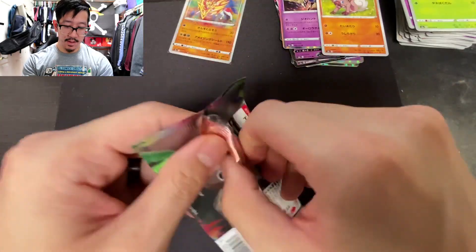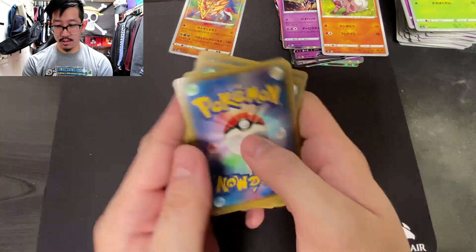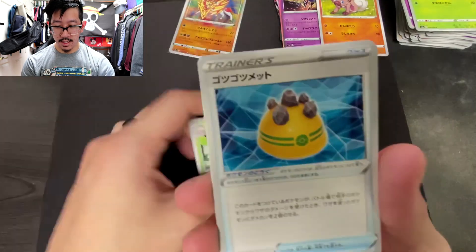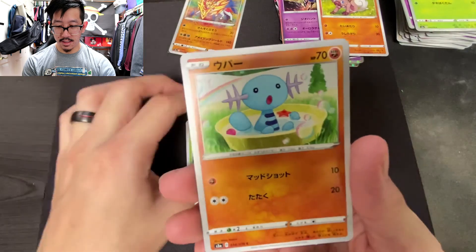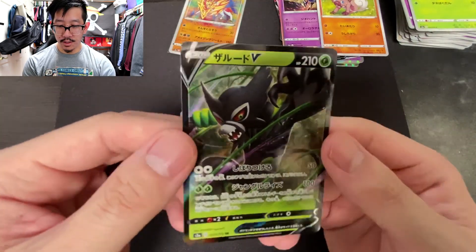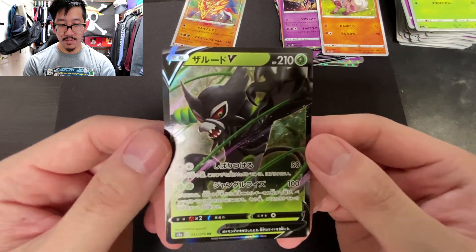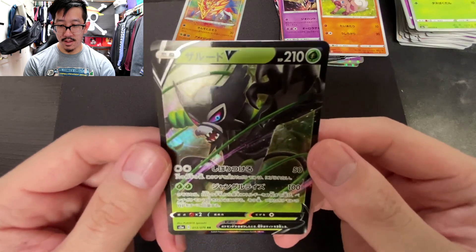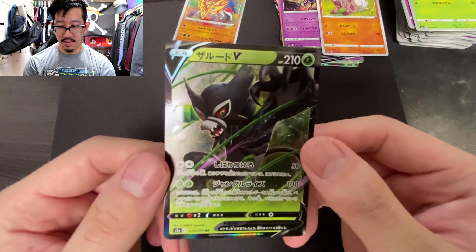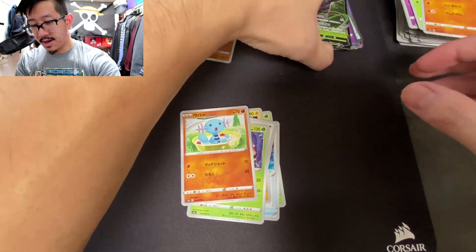All right, last pack — please give us some last pack magic! If we get a holographic it's all good. Here we go: an Exeggcute, a Banette, a Delcatty, a Wooper, and a Zarude V! Very nice — the new legendary Zarude V, which I think is coming up in the Vivid Voltage set in the US. Getting a double of that is definitely nice since I pulled it in the other box too.